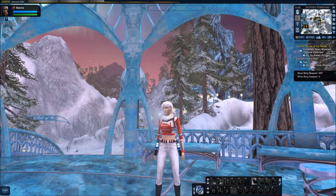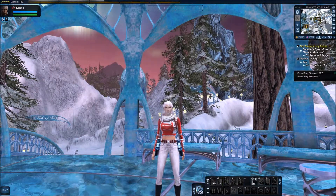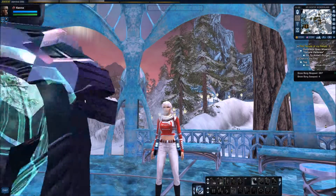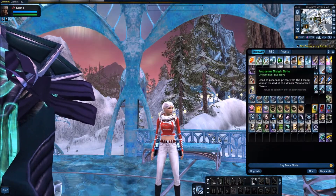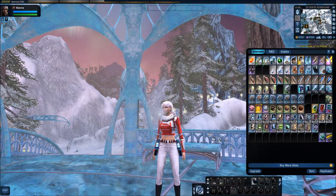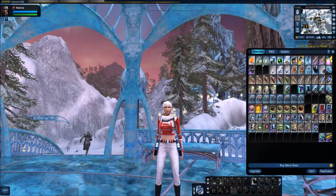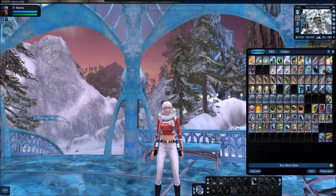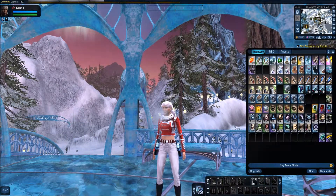Hi, it's Ken again. We're coming now to the end of the Winter Wonderland event, so I thought I would do just a really quick video on what to do to clear out your inventory of all that stuff. If you want to and you've got the space, you can keep everything, and it'll still be good next year. However, I tend to be quite full in my inventory, so I just want to get rid of it all. There are sort of three different types of material stuff that you'll get from various things around the Winter Wonderland.